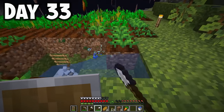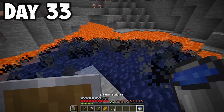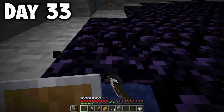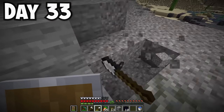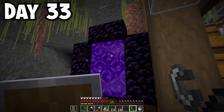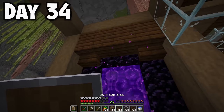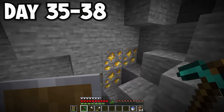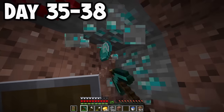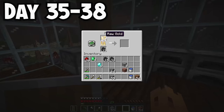Once I moved all my items, I broke down my old farm to make a new one at my new place. I also wanted to go to the nether, so I went underground to get obsidian. I made the nether portal, lit it up, and decorated the room with dark oak stairs and glass. While preparing for the nether I went gold mining and found 68 pieces of gold, plus some diamonds on top of lava. I threw all the gold in the furnace and got ready to go.